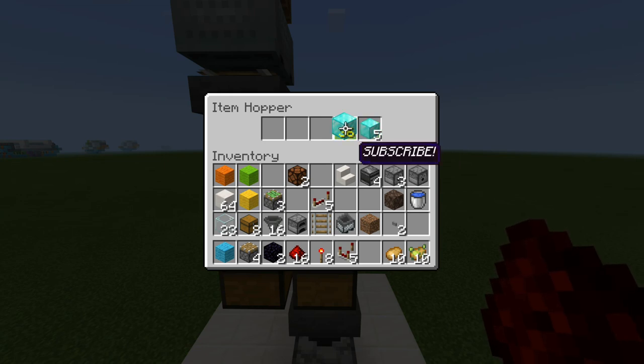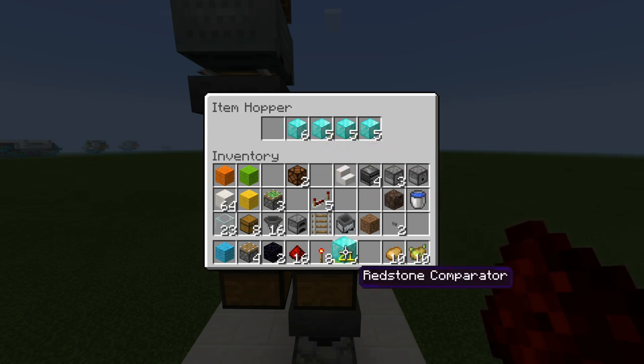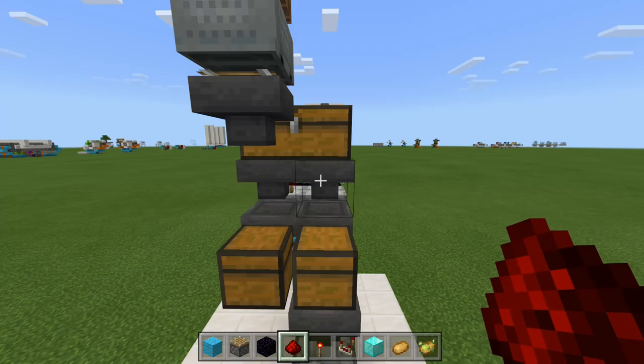In these first three areas — or the last three — we want to place five items in each of the first four slots, and then six items in the last slot. Now go ahead and grab your potato and place one potato right there. And there we go.